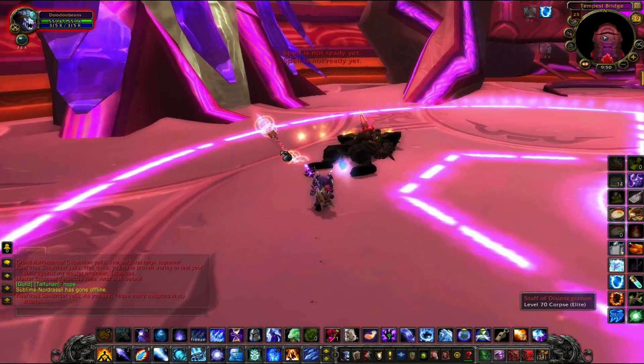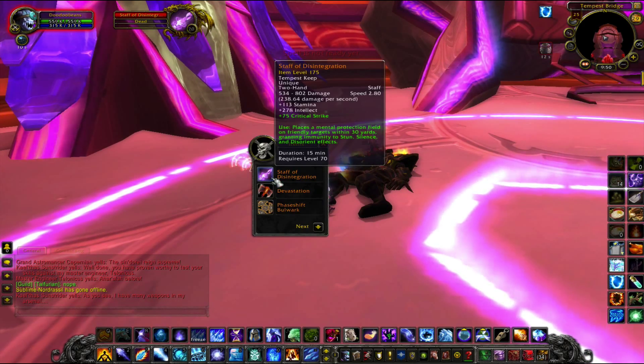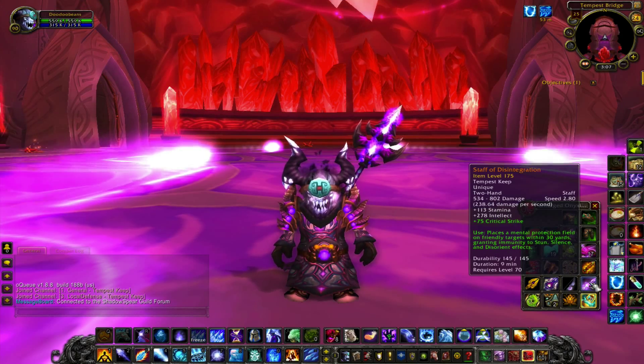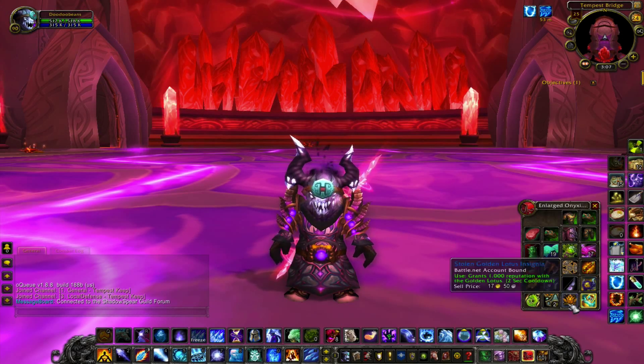However, at level 90, every weapon is not very helpful in the fights, except for the Staff of Disintegration. If you can equip it, right-clicking it will give you an aura that will block the advisors' CC moves.